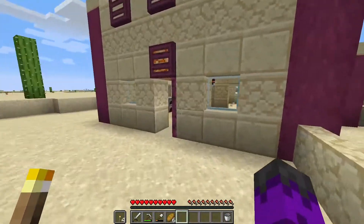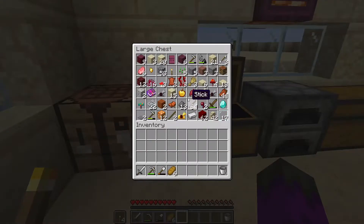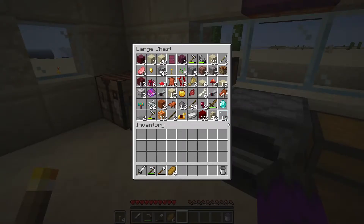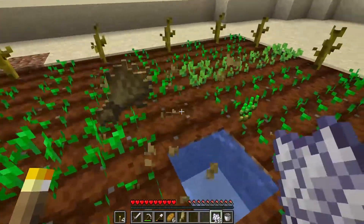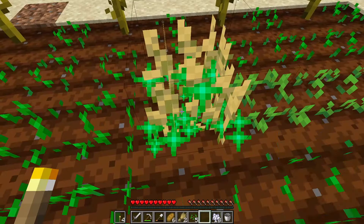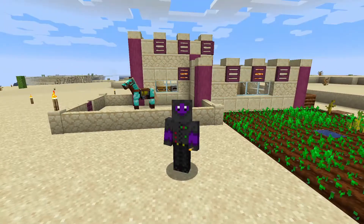I just lost about 10 minutes of recording. What you missed: I went to the Desert Temple and inside there wasn't very much. We did get a golden apple, I collected the TNT that was inside, we got a couple more saddles, and a single iron ingot — not very interesting. We did get a bunch of bones which I transformed into bone meal and used to make the plants all grow big and strong. Unfortunately, that footage is all lost. I apologize about the recording error and I'll be sure to make up for it next episode.